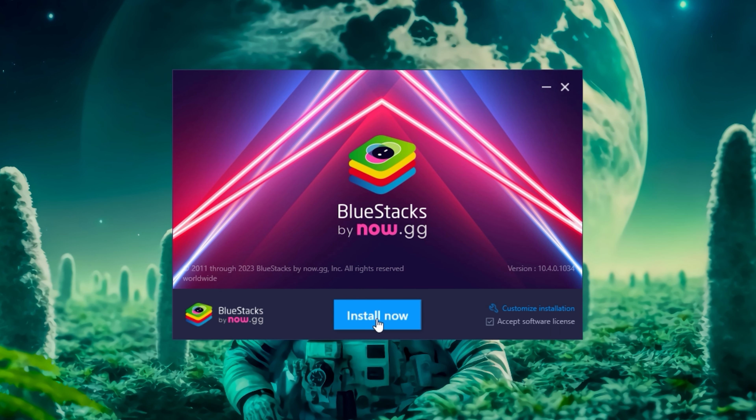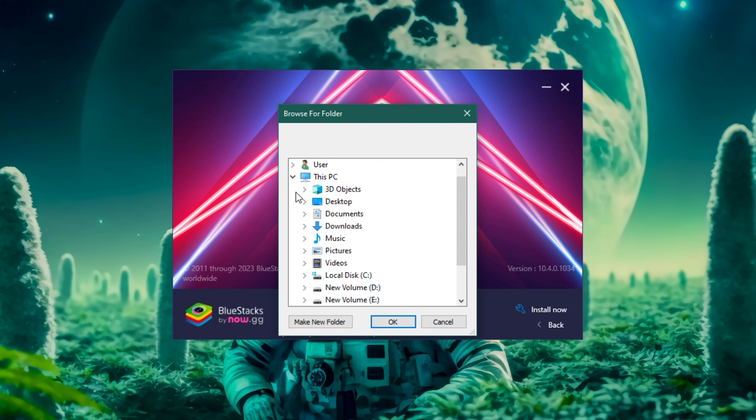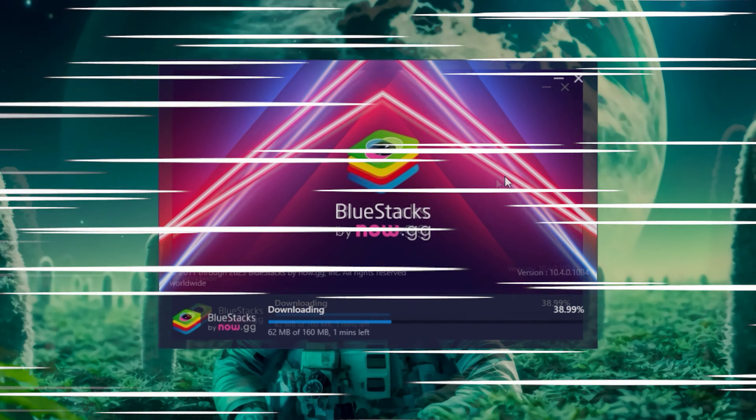You can proceed with the installation, or you can even customize the location. Tap on 'Change Folder,' then choose a folder where you want the emulator to get installed. Now just wait for it to install.